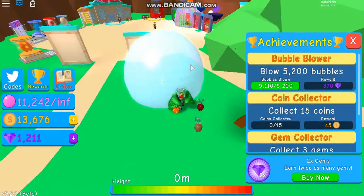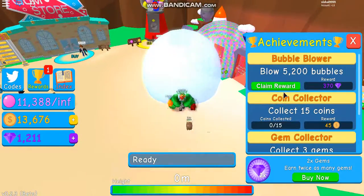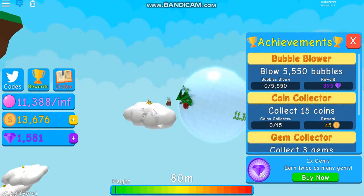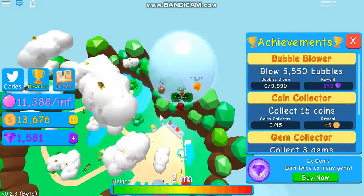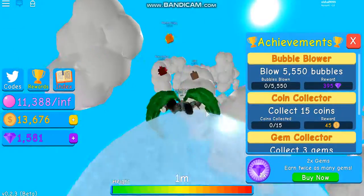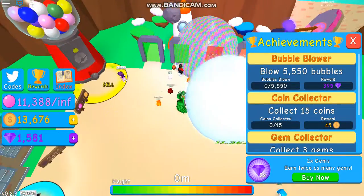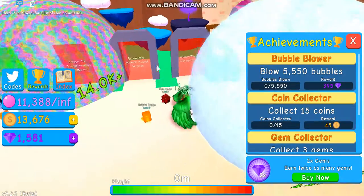If you didn't know, the point of this game is to basically blow up your bubble. You can jump, and the bigger your bubble is — or the better your flavor and your backpack — the farther you can jump. There are islands in the sky: the first island, a space one, a twilight one, a skylands one, and a void one.